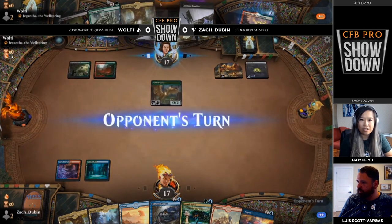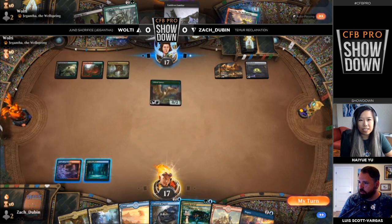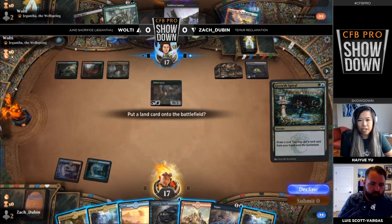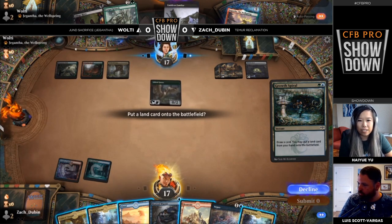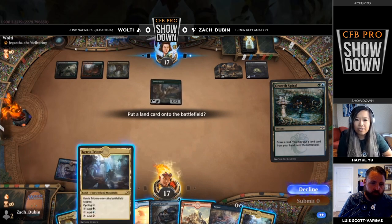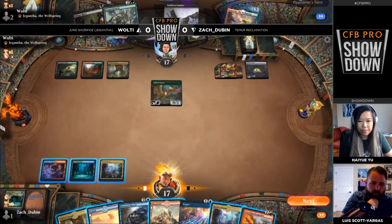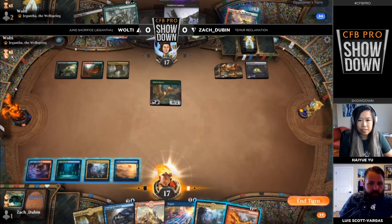It looks like it's their turn three and they must have at least mulliganed once. Just the Goose and the Oven for Wolty right now. Zach is going to Growth Spiral now in the end step, ramping up their mana nicely — although a pretty reactive hand for DC. Just the Mystical Dispute and the Negate in hand.